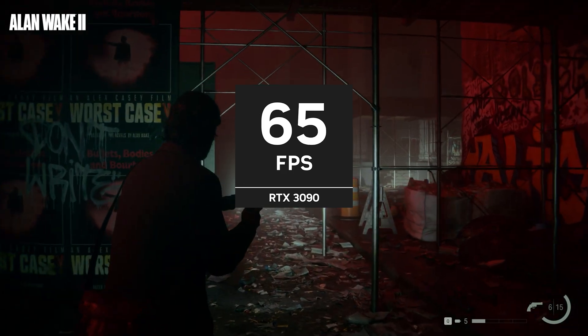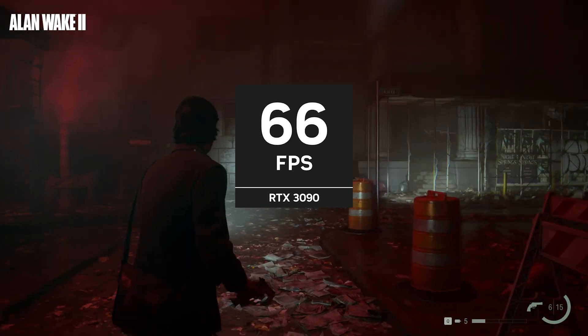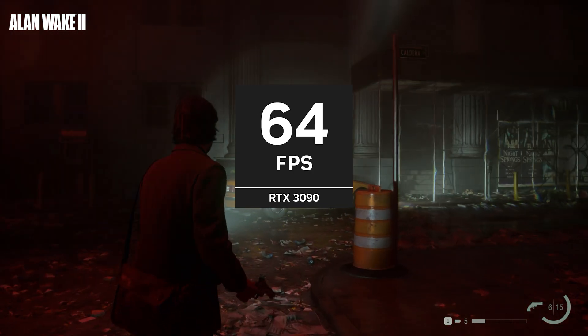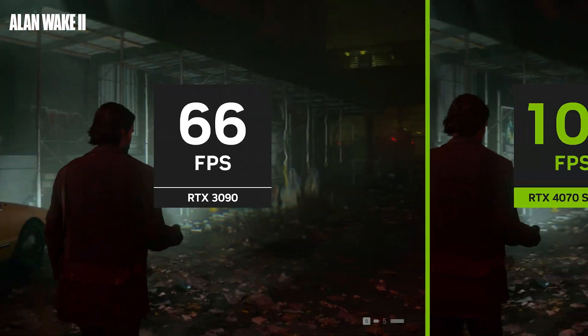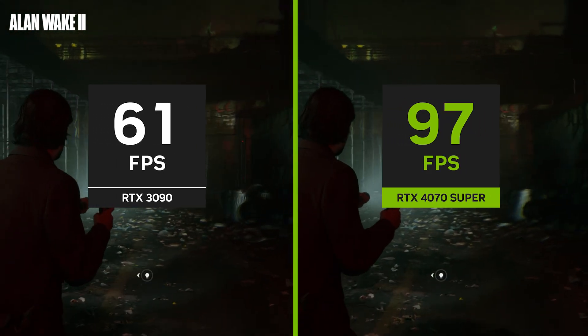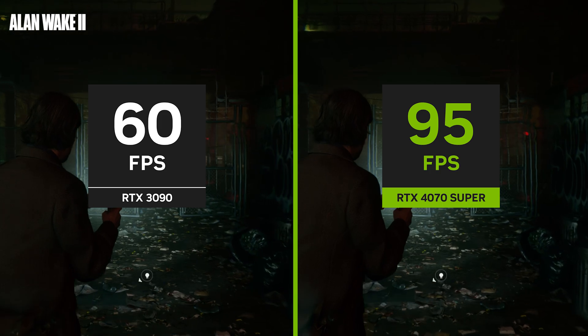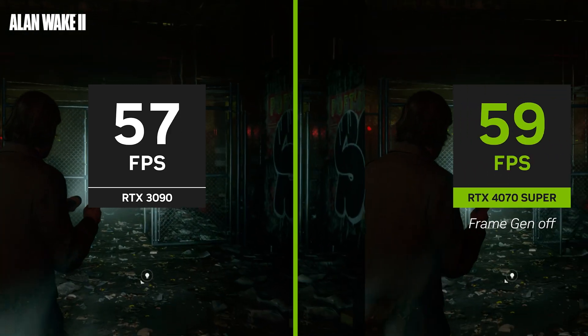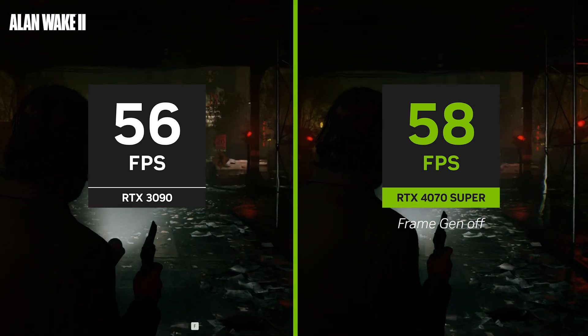First up is Alan Wake 2 at 1440p DLSS quality with full ray tracing and ray reconstruction. Here, the RTX 3090 is able to perform at about 65 frames per second. When we move over to the RTX 4070 Super with frame generation, we are up to 95 frames per second. In fact, the RTX 4070 Super is still a bit faster than the RTX 3090, even with frame generation off.